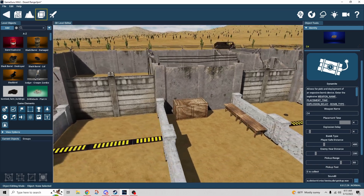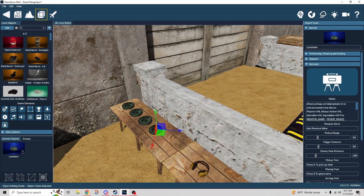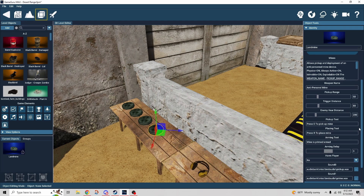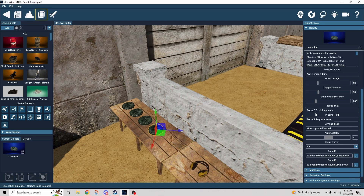Returning back to the landmine settings — click on it, it's called anti-personnel landmine, and this comes with MAX. You can use your own model if you want. We have a pickup range, which is how close you need to be to pick it up. We have the trigger distance — that's how close you have to be to trigger the mine. The enemy hear distance is a bit different from trigger distance; originally the default number was larger and it was causing the mine to blow up because it could sense the enemy through the wall, so I had to dial that in.